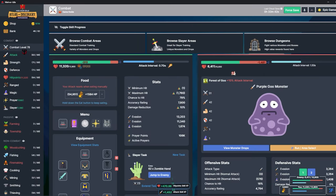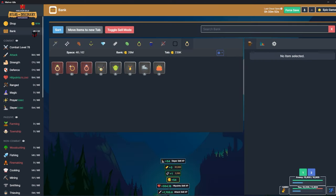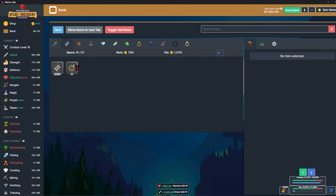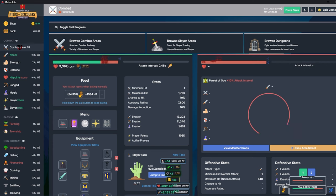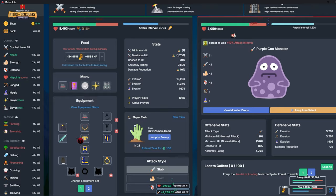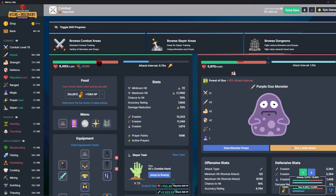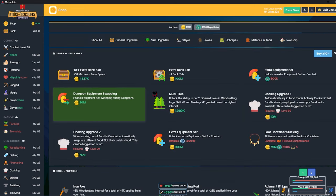I'm going to go into the fort and start thieving squires, hopefully getting the knight's cape — that gives one percent damage reduction, which is pretty good. I also got the signet ring already overnight while thieving. I put the gold topaz ring on, went to killing things, and after a couple of hours it dropped — I was pretty lucky. That's pretty huge; it doubles my gold income. I've got 180 million and I got dungeon equipment swapping.